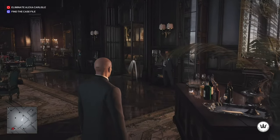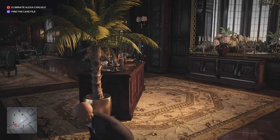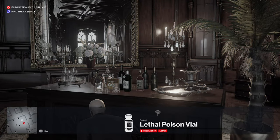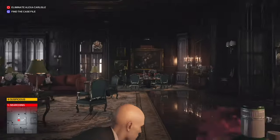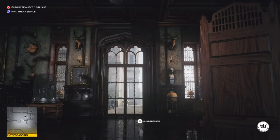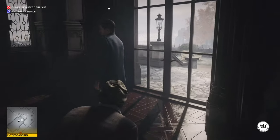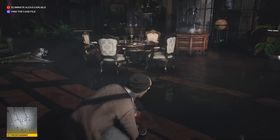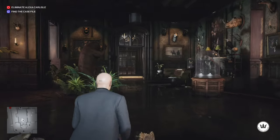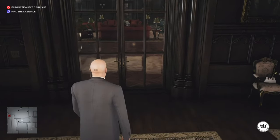So we're going to distract the guards. Once you've done your quick save, you're going to head to the right here and kill — or subdue — this bodyguard. Once you've collected your bodyguard disguise, you're going to head over to the poison area.